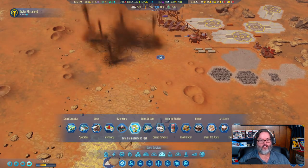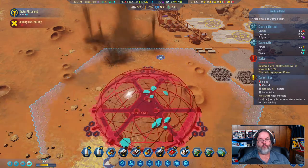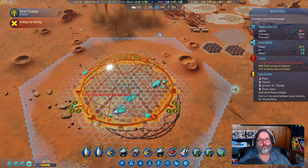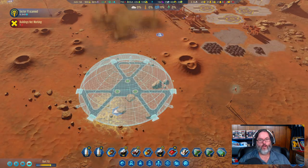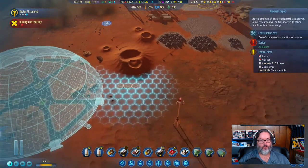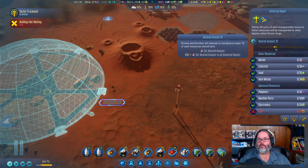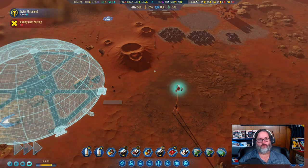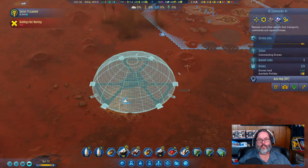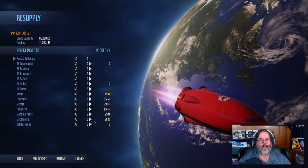I wonder what this is — can I build on uneven terrain? I'm going to do that. Let's build a universal depot down here. I don't need fuel but I would like 10 of everything. I don't need rare metals either. Let's get our drone commander down here and keep him with eight.